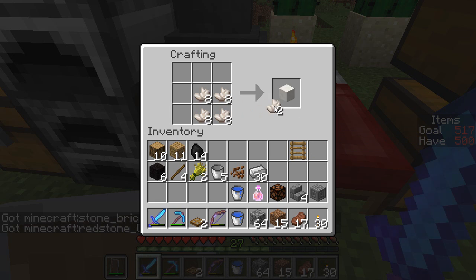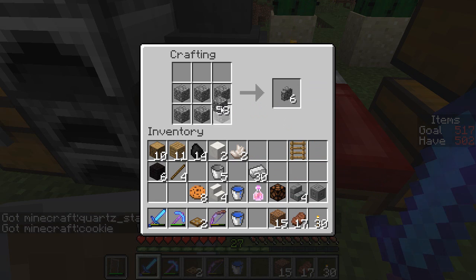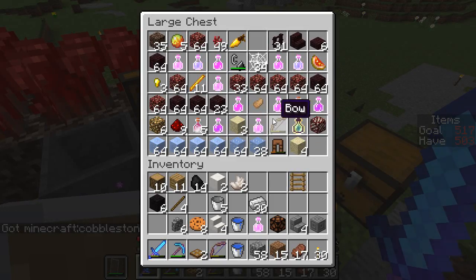Redstone lamps are also on the list. I haven't made the stair variety of quartz, and they go like this as well. I haven't made a cookie, amazingly enough. I don't believe I've made cobblestone walls — apparently they go like this. Fantastic. And it just occurred to me I haven't cooked up any nether brick either.